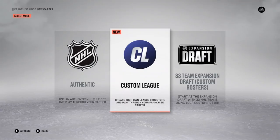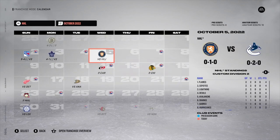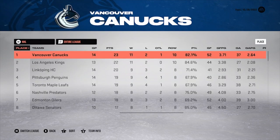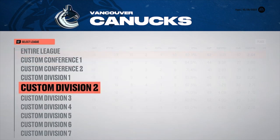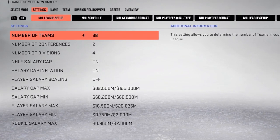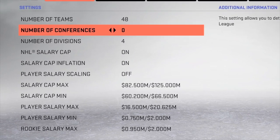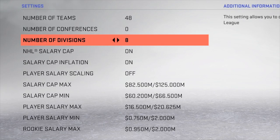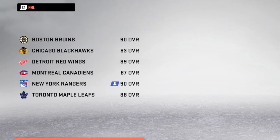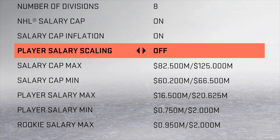Welcome to the NHL 23 game modes deep dive. Let's start by talking franchise mode and the all-new custom leagues. They're going to allow players to play with any number of teams, any number of games played, divisions, and conferences — freely customize leagues with the rosters they want to create or share with others. You can select anywhere from six to 48 teams, as well as any number of divisions and conferences. There's a lot more customization in franchise mode, which is great to see.